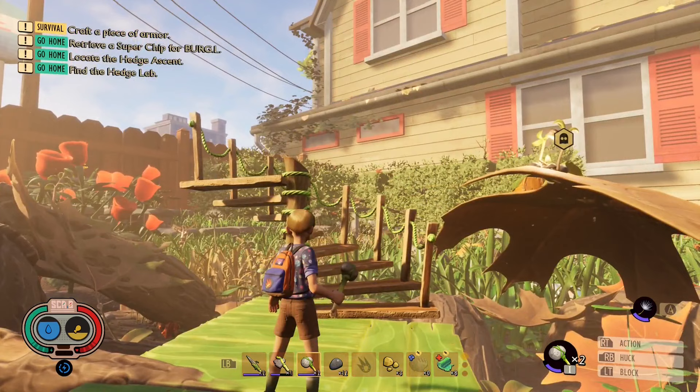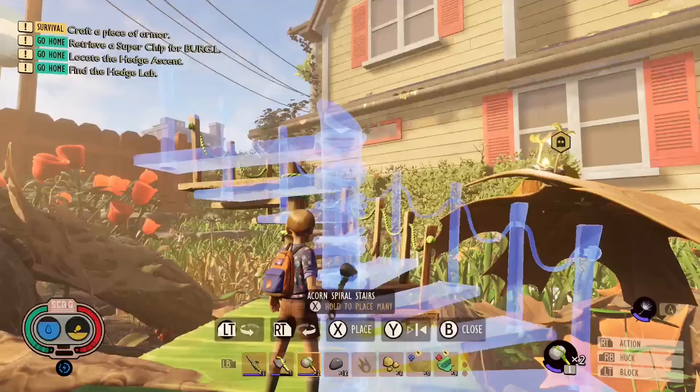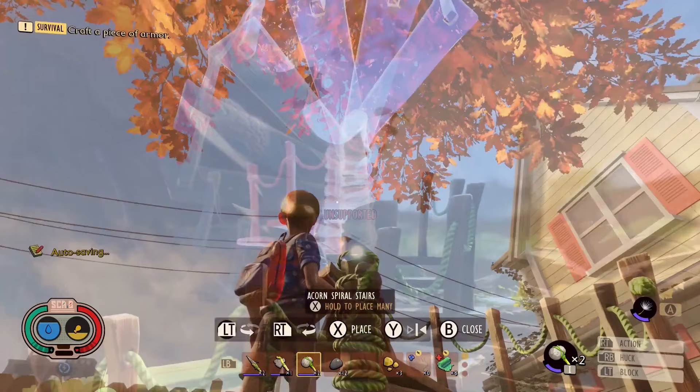Now we're going to build a couple more sets of stairs. The cool thing about this is nothing from the ground can get up here and get you. Everything that you build is going to be safe. We just want to connect it — connect it just like that to the top.